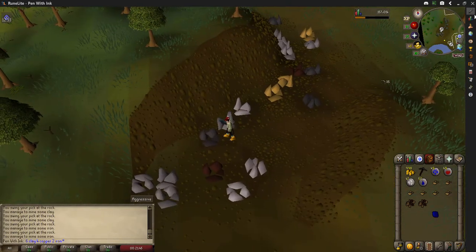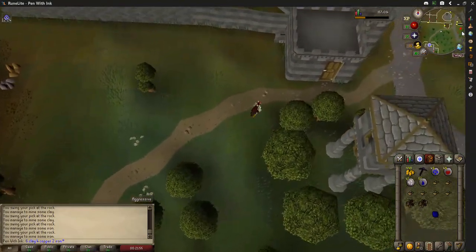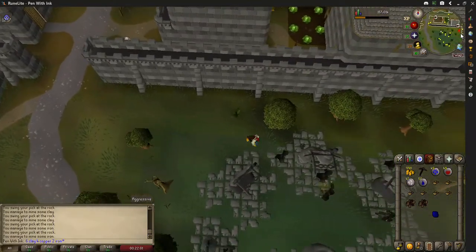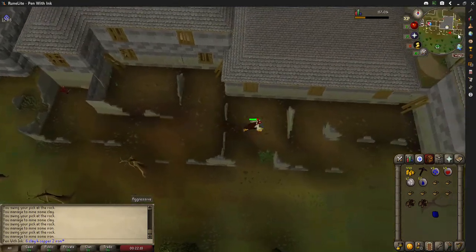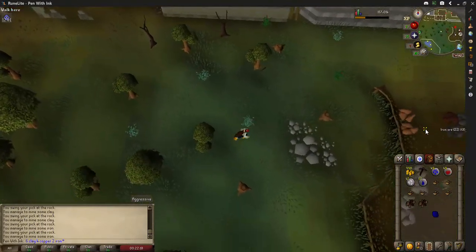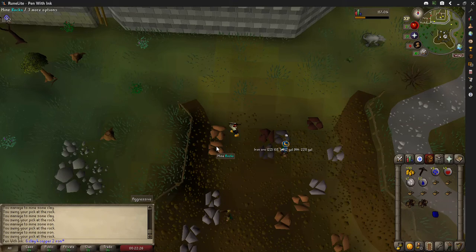Now we're going to run east to get our copper ore. Going east will get us to the copper. Let's go all the way east — I'm trying to use my run energy. It's almost impossible to miss this mine, just keep running east and you should see it right here. Go down and there it is.